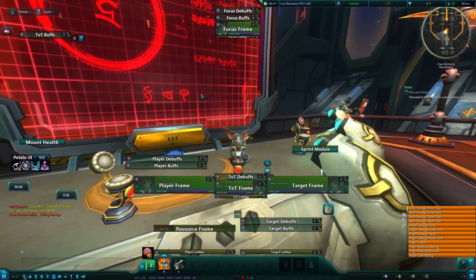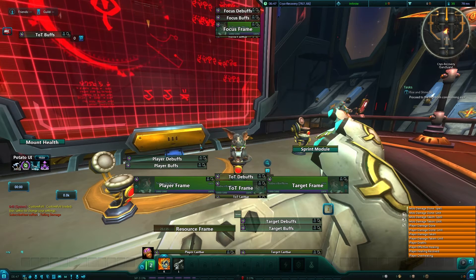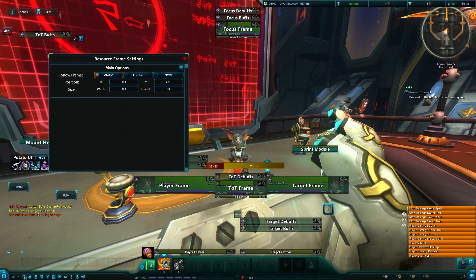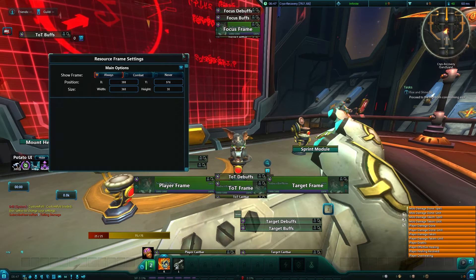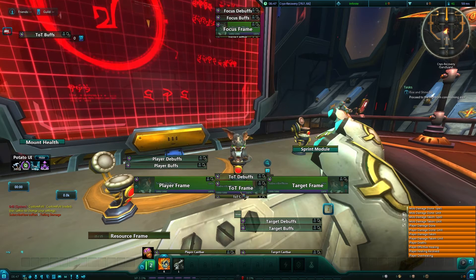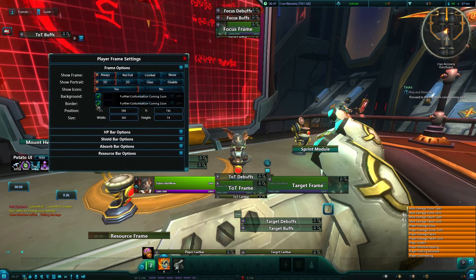This is a pretty easy-to-use interface and I think it is extremely good. Here's the resource frame — again, you can move it anywhere you want. Stick it right in your face if you want to. SubscribeNow will not complain. So let's go ahead and take a look at some of the options we have to play with and maybe figure some stuff out.